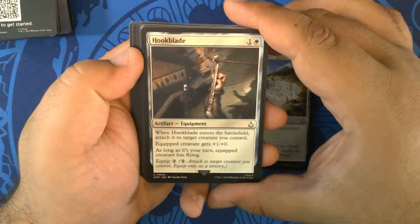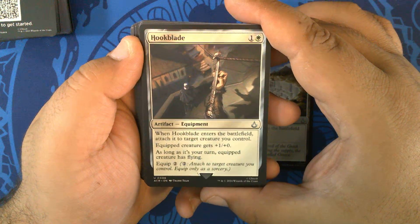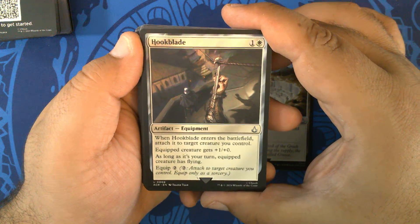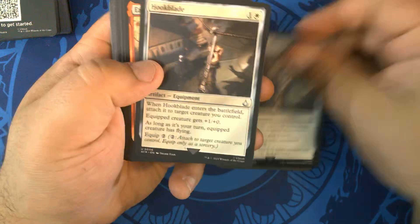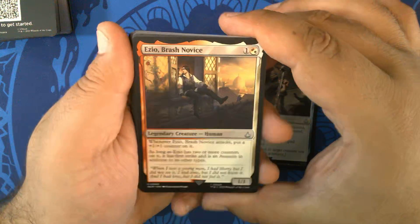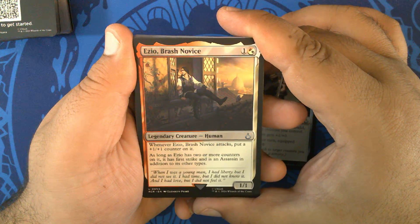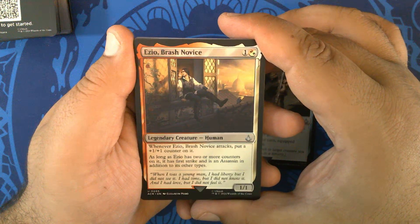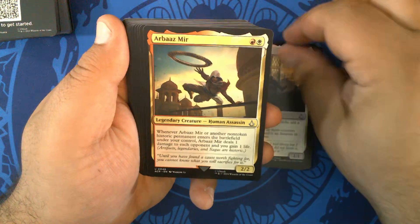Hook Blade — one and a white artifact equipment. When it enters the battlefield, attach it to target creature you control. Equipped creature gets +1/+0 and, as long as it's your turn, has Flying. Equip two. Two of those. Ezio, Brash Novice — one and a hybrid red-white for a 1/1 Legendary Human. Whenever it attacks, put a +1/+1 counter on it. As long as it has two or more counters, it has First Strike and is an Assassin in addition to its other types.